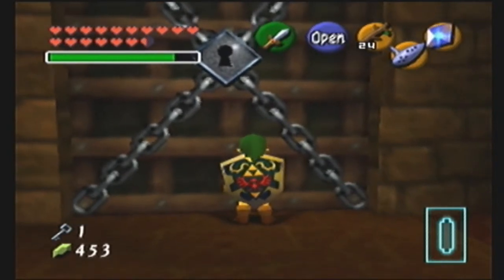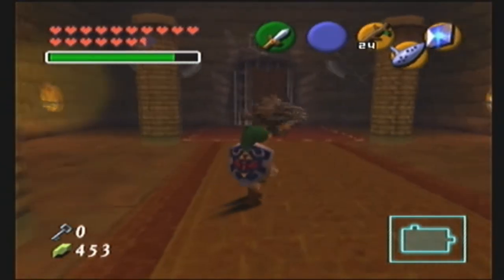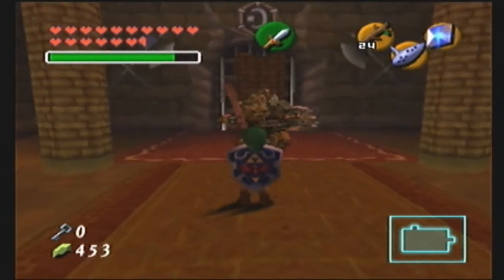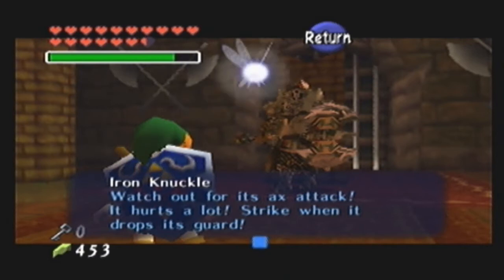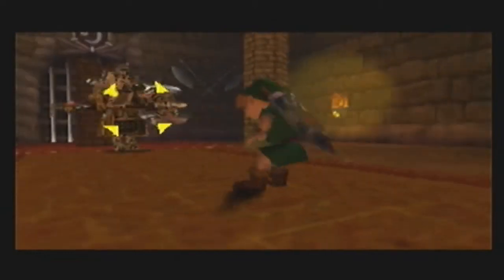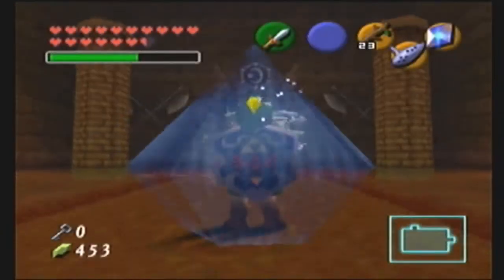Shields are useless against this thing - make sure you have a lot of health, because you're not going to come back alive unless you succeed. Take note of these pillars, they're very helpful. Here is one of the most dreaded enemies in The Legend of Zelda: Ocarina of Time, or perhaps in the entire series. Meet the Iron Knuckle. Watch out for its axe attack - it hurts a lot. Strike it when it drops its guard. Even if you use your shield, he'll smack right through it.